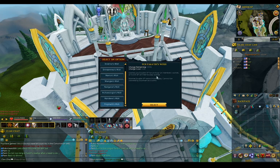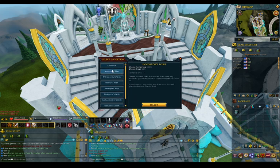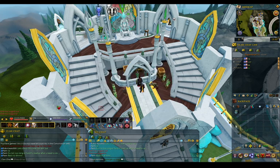Grant you double XP for an hour on a member's world, or 20% XP on a free to play world. Not bad. And if you want to grind something, I might use it. I'm not sure what I will use — for now we're just gonna set it here in my inventory.